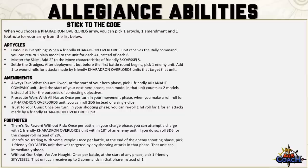You have 3 footnotes. There Is No Reward Without Risk lets you once per battle attempt a charge with 1 friendly unit within 18 inches of an enemy, rolling 3d6 instead of 2d6. There's No Trading With Some People lets you once per battle at the end of the enemy shooting phase pick 1 friendly Skyfarer unit that was targeted — that unit can immediately shoot. Without Our Ships We Are Not lets you once per battle at the start of any phase pick 1 friendly Skyvessel unit — it can receive up to 2 commands in that phase instead of 1. My favourites are Without Our Ships We Are Not or There Is No Reward Without Risk for that 3d6 charge.